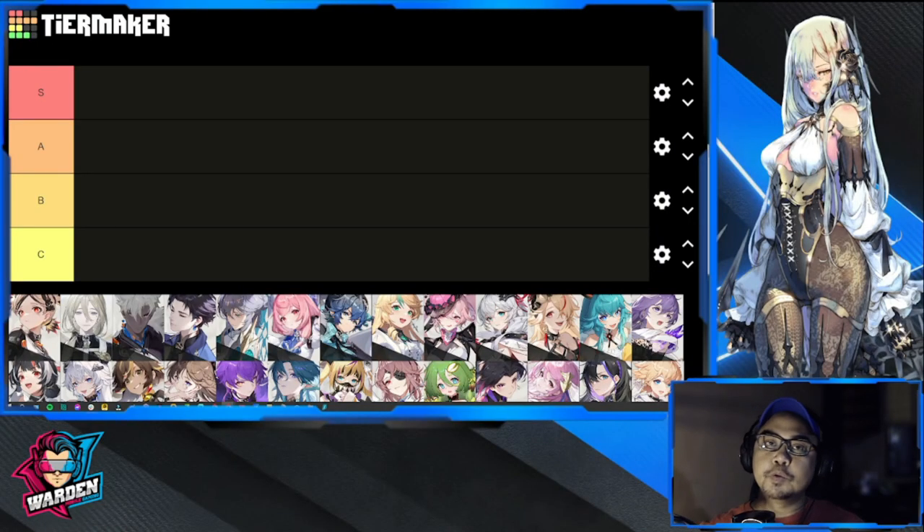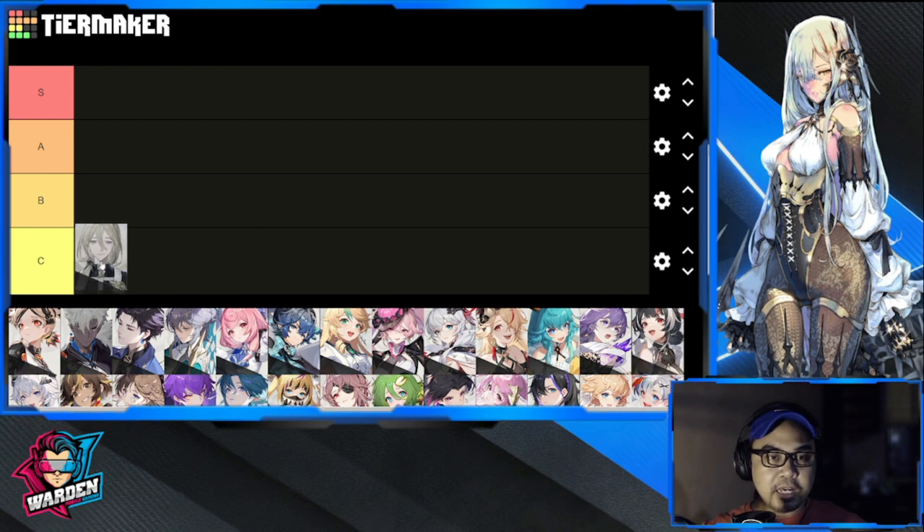Hey everyone, welcome to Hegan Eruthil. This is going to be the tier list for March, and we're starting off with the bottom tier, which is going to be Tier C. Let us look for Asa.